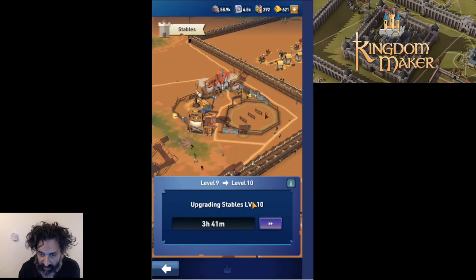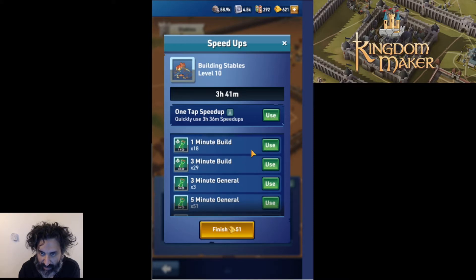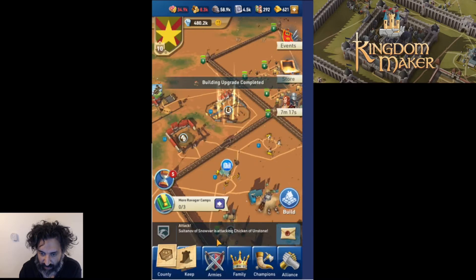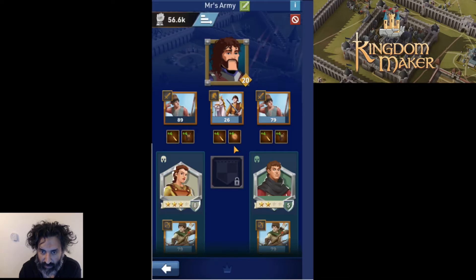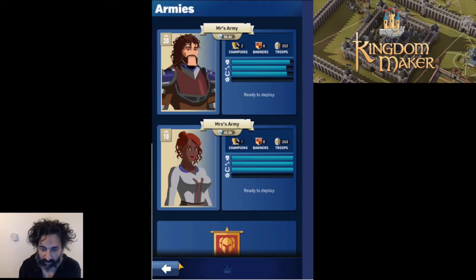89 troops are the current cap. Let's upgrade one of the training grounds or stables and see if that changes the troop limit. After upgrading — still only 89. I genuinely don't know what controls this, and it's severely frustrating.